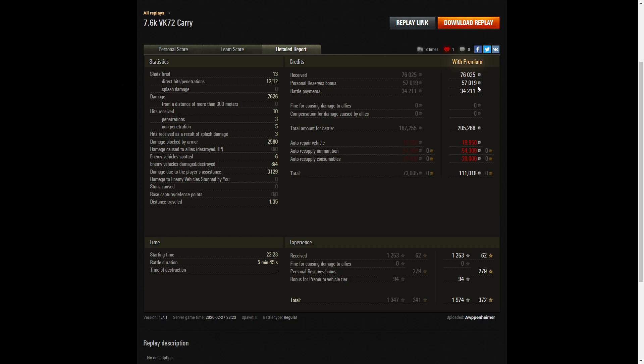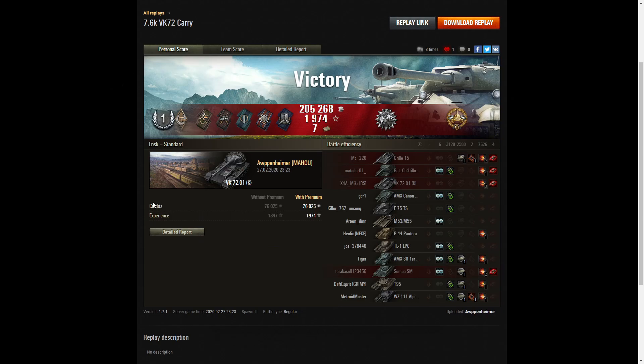On the premium account count, he earned 76,025 credits, got 57,019 from personal reserves and battle payments of 34,211, for a grand total of 205,268 credits. Despite firing a fair amount of heat during the game, he still came out ahead with a profit of 111,018 credits. He got 1,253 XP plus 94 for the premium vehicle bonus — it is a reward tank given to extremely skilled players — for a total of 1,974 XP. The battle lasted only 5 minutes and 45 seconds — a very short battle but a very good result for Arpenheimer.